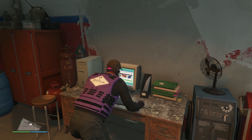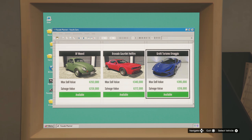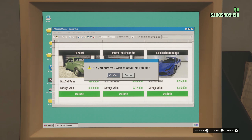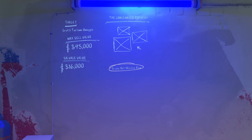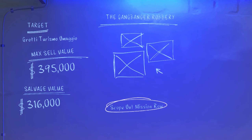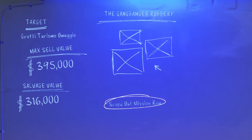On the screen there are 3 different options — go for the more expensive one, click on a vehicle, and click confirm to steal the vehicle. After that it shows you the planning board. You need to be on the gang banger robbery and select the scope out mission row.